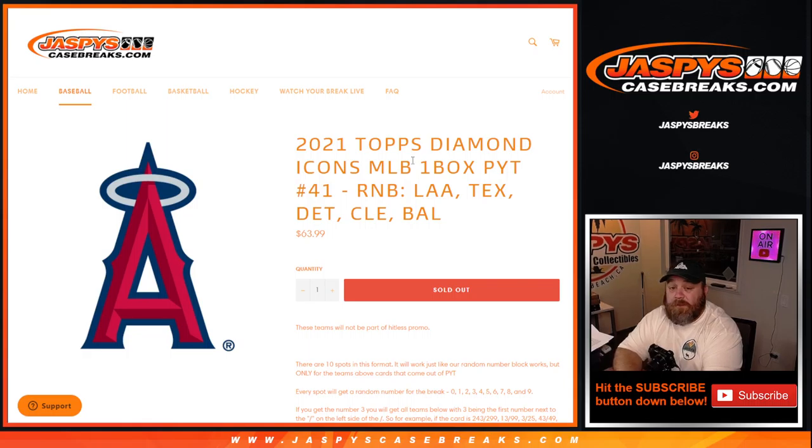Pick your team number 41. The last one of these, number 42, is in the store now and pretty much half the teams are already gone, so we might be able to do a second box tonight. These teams are not part of the Hit List promo.